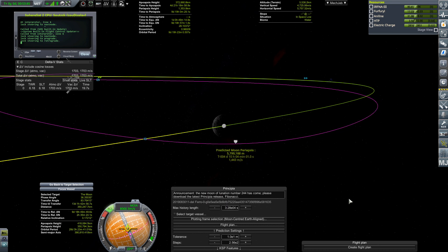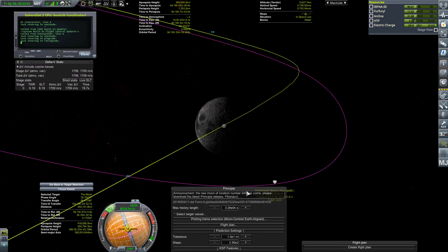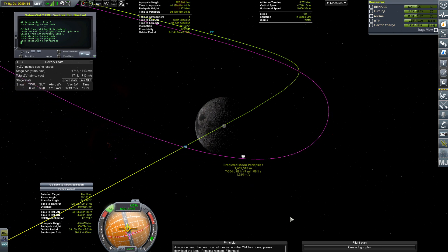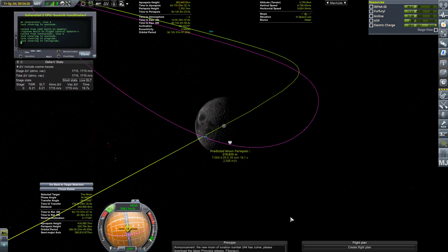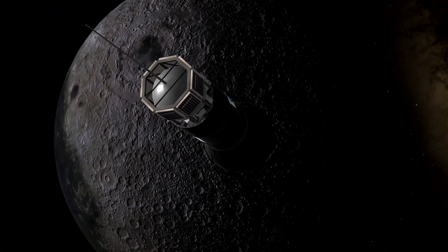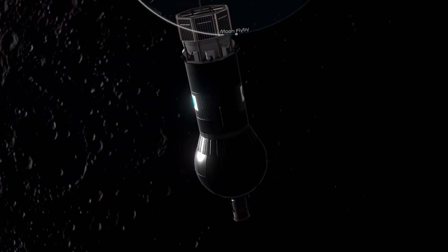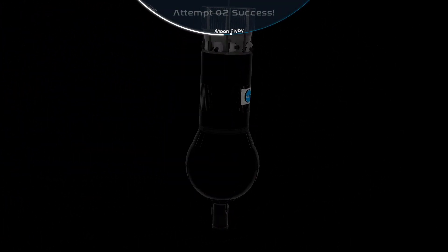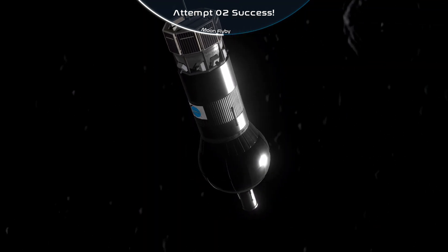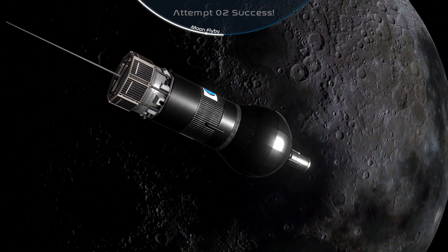I also completely neglected to mention: on this launch, one of the booster stages — I think they're R-89s — engine 3 had a performance loss immediately and only burned through about half its fuel by the time we decoupled, which led to that fuel tank blowing up. I'm surprised the main fuel tank didn't explode with it, but we were still able to use that very launch to successfully fly by the moon.